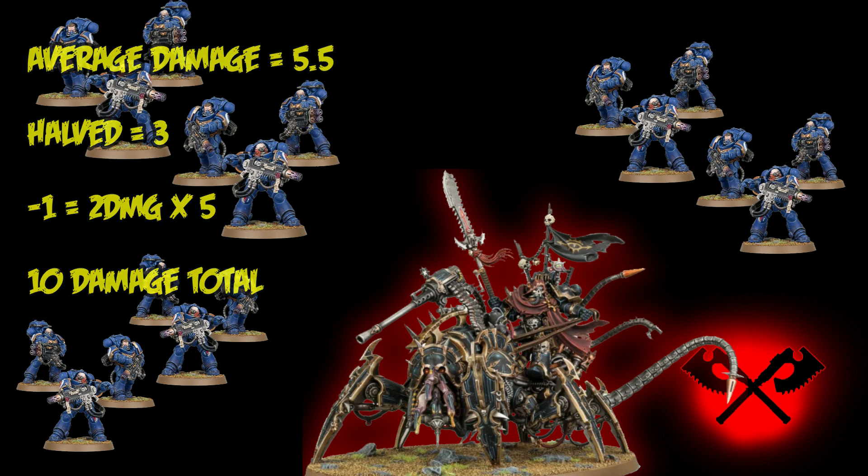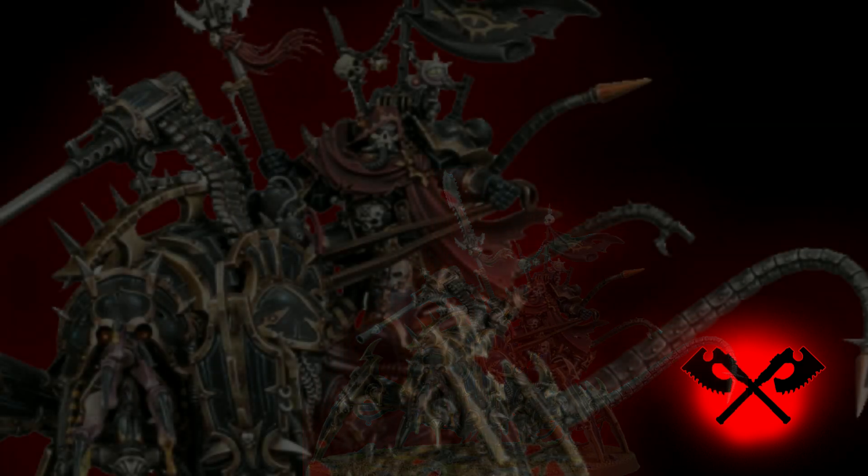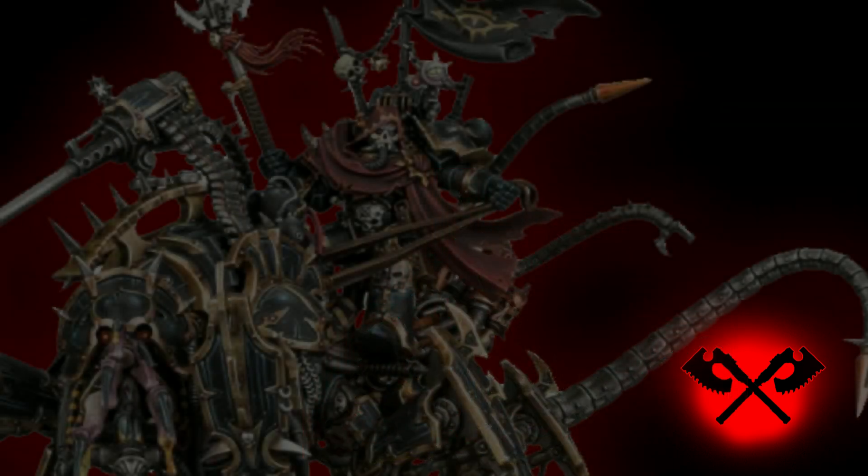It's worth noting that the Disco is susceptible to psychic damage and mortal wounds from other phases, and one-damage weapons with volume will reduce him over the game. A cheeky Warpsmith tucked behind could help, healing D3 wounds a turn on top of the one he already heals himself. Personally, I like three Spawn screening this build against psychic armies, especially absorbing smites with their own regenerative cheese.